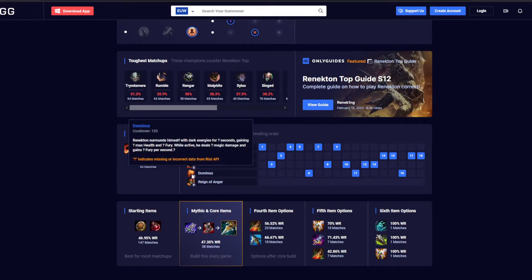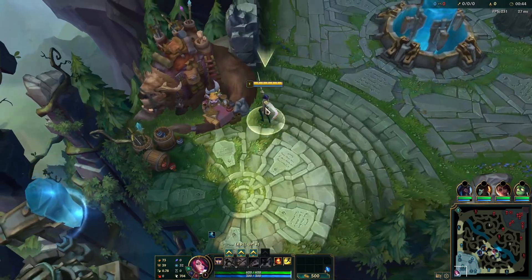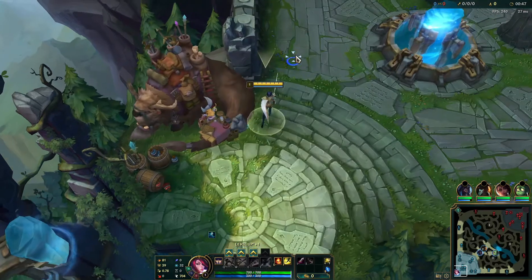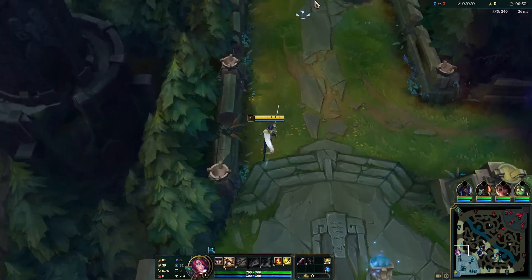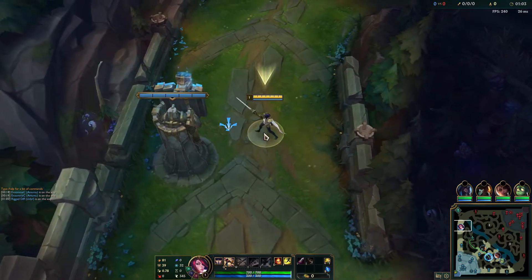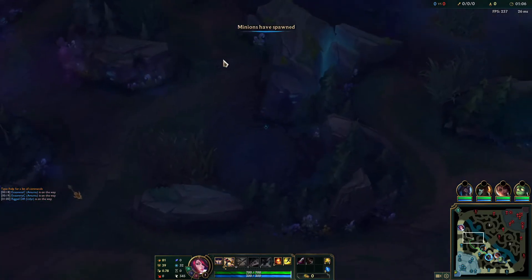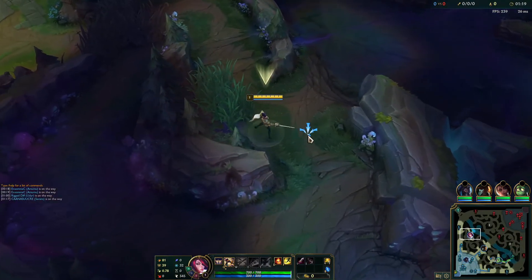We can also see his ultimate has a 120-second cooldown on all levels — that's very important too, because sometimes you both use your ultimates at the same time, and when you recall and go back to lane you want to know if your enemy also has their R up. So to recap: Q is 7 seconds, W is 16 seconds, E is 18 seconds — and those are the numbers I'll keep in mind throughout the early game.